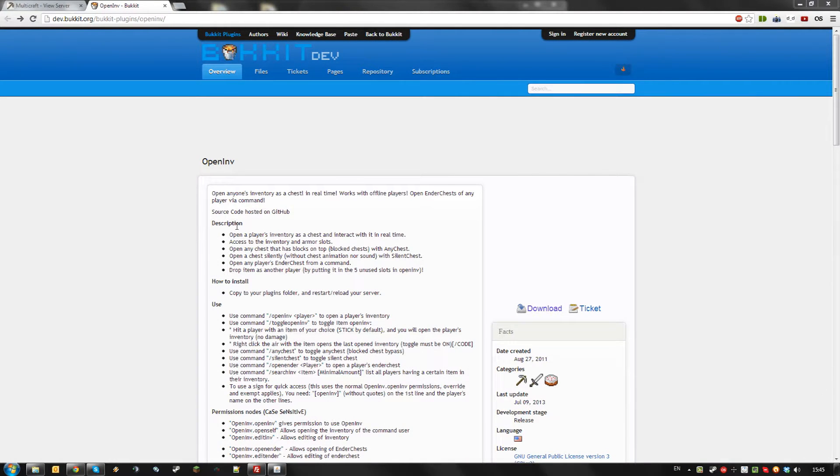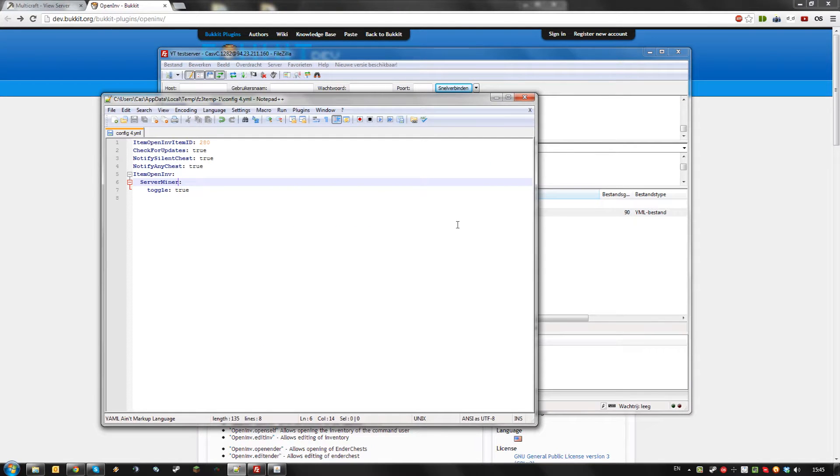Hello, today I'm going to show you the OpenInv plugin for your Bukkit server. This plugin allows you to view any player's inventory and do much much more. It has a very simple config file which you won't really need to touch to use it.